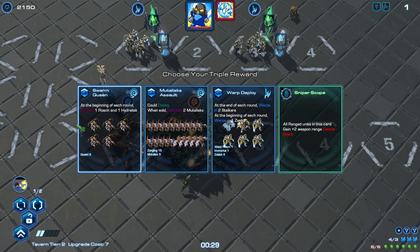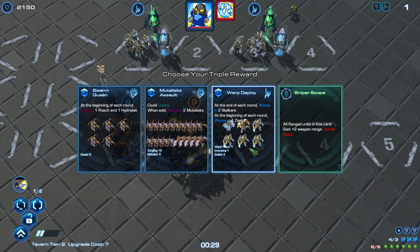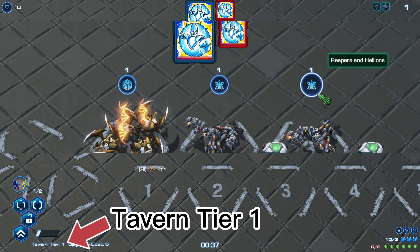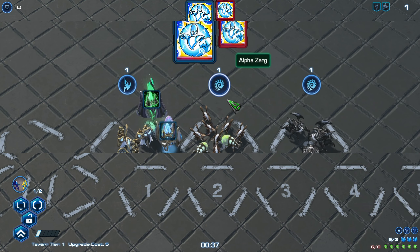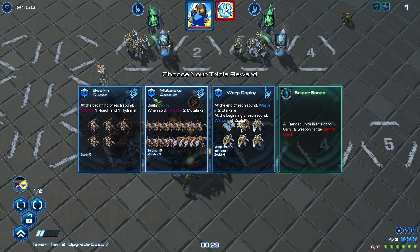Triple is the most exciting feature of the game. Tripling rewards you a card that's one tier higher than your tavern level, or a powerful upgrade for the card that's tripling. Your tavern store will only supply cards with a level as high as your tavern tier, so tripling allows you to get higher level cards without upgrading your tavern.